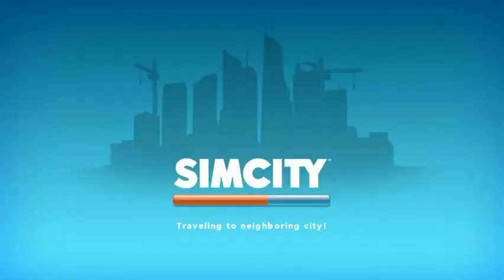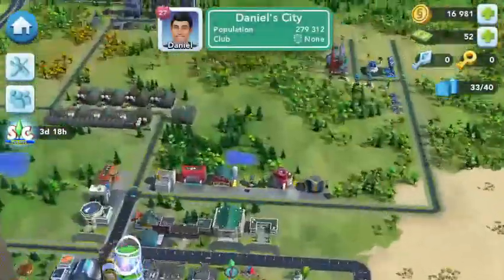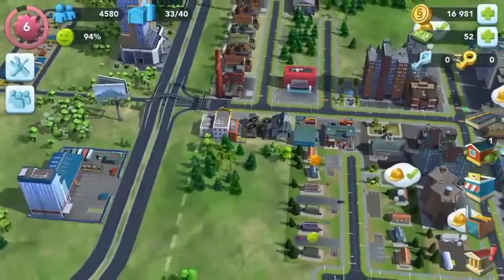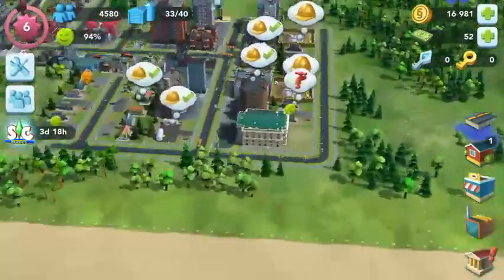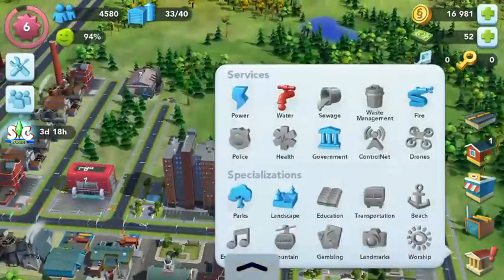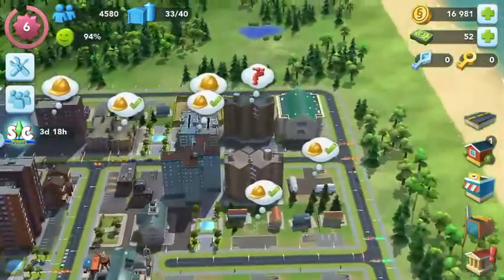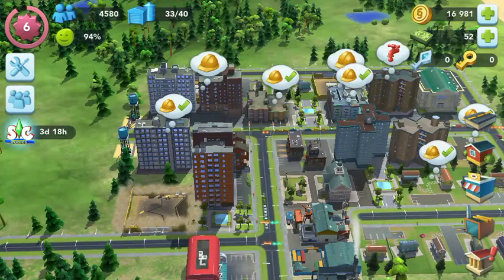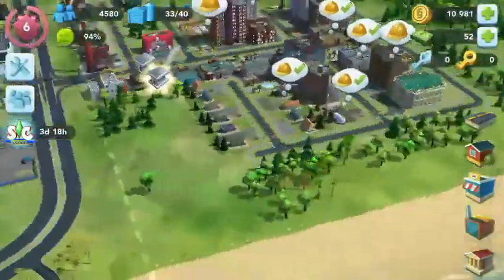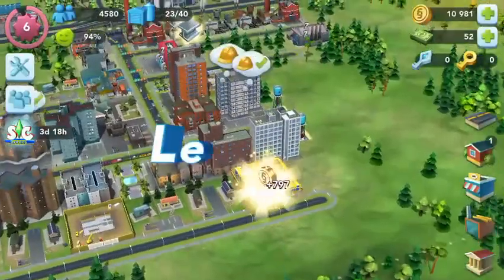Let's go to Daniel's city and see if he's got a present — I did just collect one not long ago. He only had three metal so it wasn't that great. Now we need water — it's like a desert out here, we need to build some water towers or something. Let's build a water pump station there. We can't afford some of these because they all want nails.